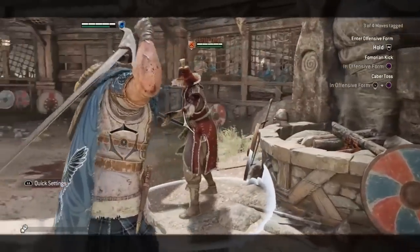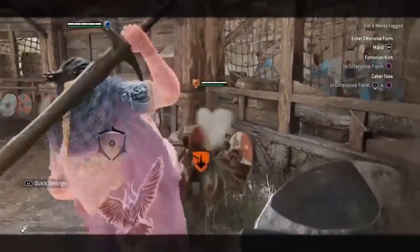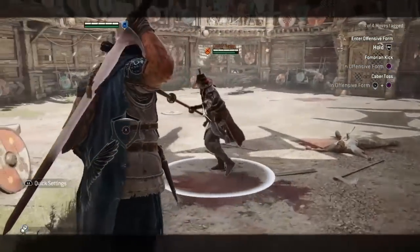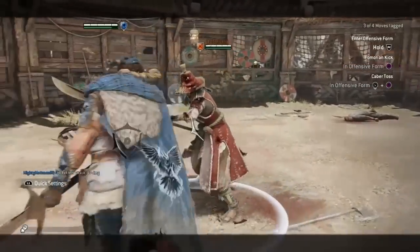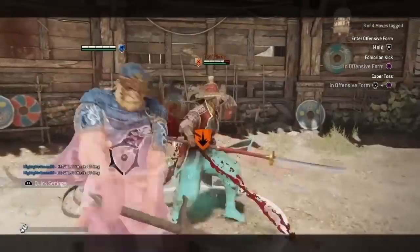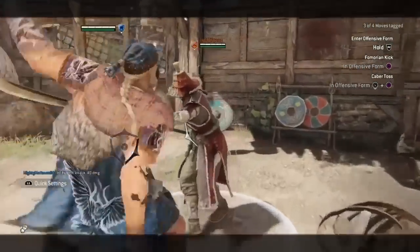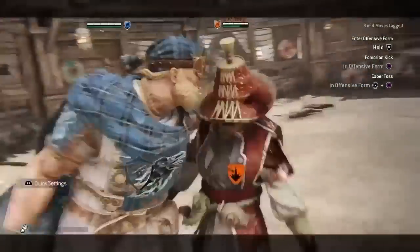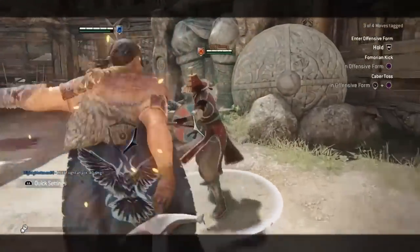Pressing guard break while in offensive form will perform Thumorian Kick. This is considered a bash — it's unblockable and can wall splat and ledge opponents. If it connects, you can guarantee a Balor's Might for 40 damage. Also in offensive form, moving back on your movement stick and pressing guard break will perform Caber Toss. This move can ledge your opponents, but if it connects, also confirms a Balor's Might for 40 damage.